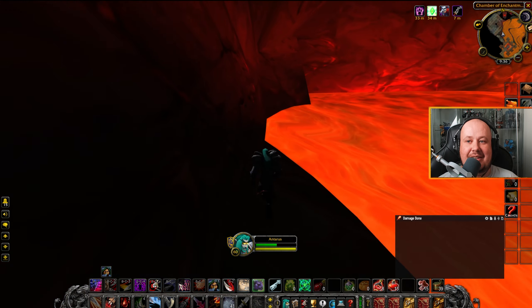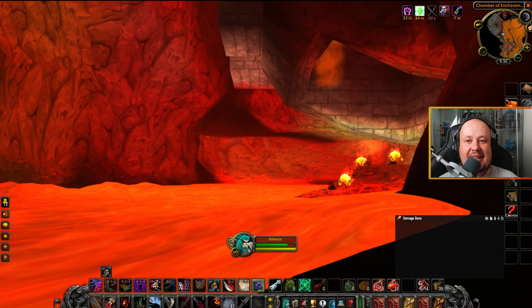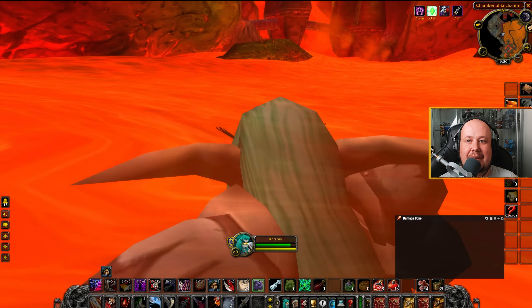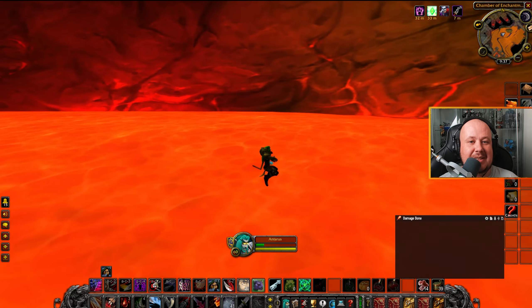You need to clear the first little bit of Blackrock Depths, clearing the left path through the gate, and clearing your way down to Incendius' room. From here, you can jump down into the lava below, and then jump up onto the side ledge where there's a little bit of safety.